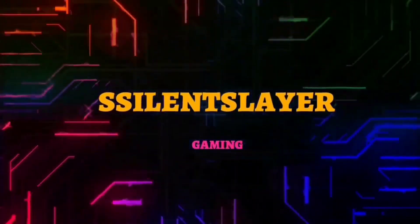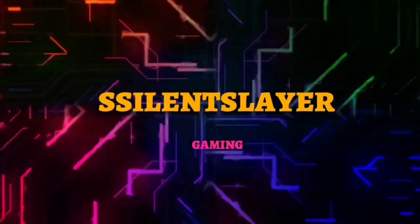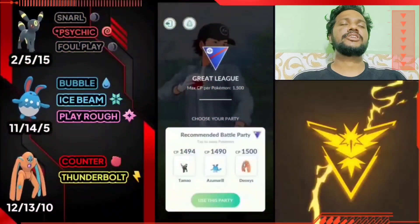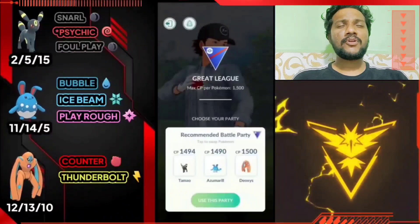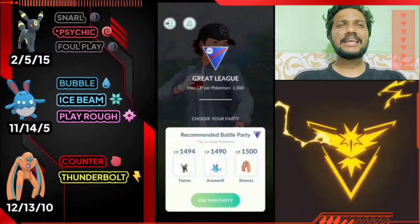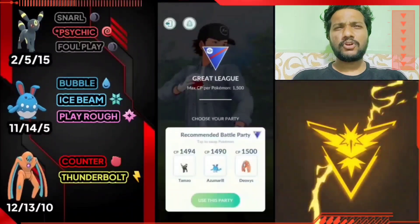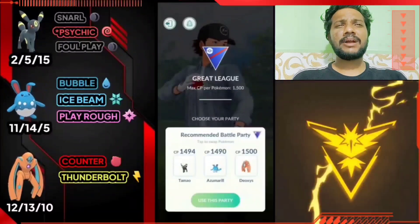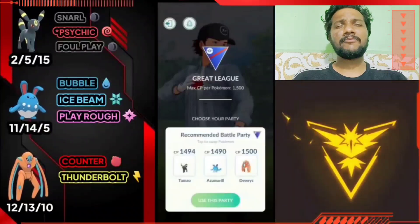What's up everybody, this is Silent Slay, welcome back to another PvP Battle League video. In today's video we have another amazing team combination for Open Great League. In today's battle we have Umbreon, Azumarill, and Deoxys Defense. Umbreon's moveset: Snarl, Psychic, Foul Play. Azumarill: Bubble, Ice Beam, Play Rough. Deoxys Defense: Counter, Thunderbolt — one charge is enough for Open Great League, but two charges are better.